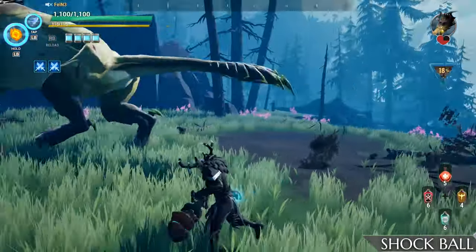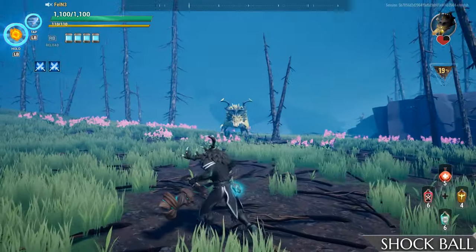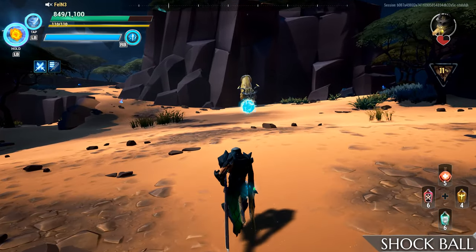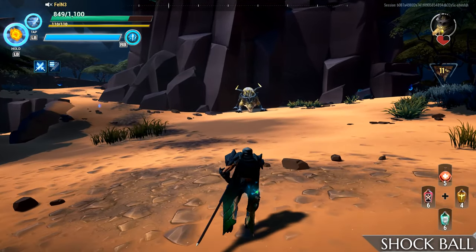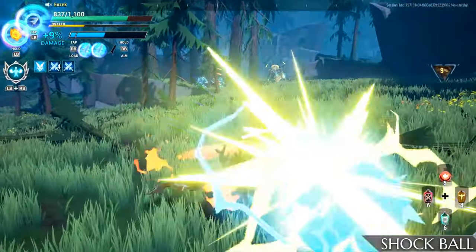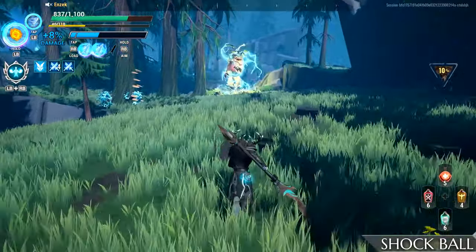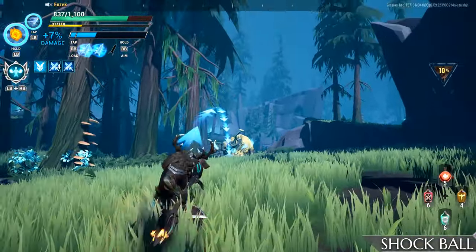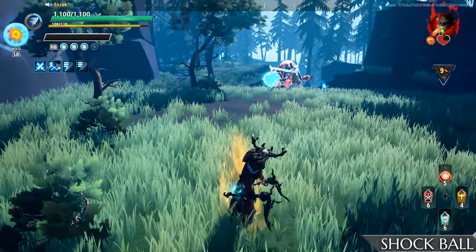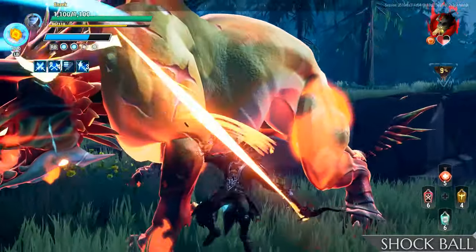Mostly used when the Behemoth has enough distance from the slayer, Stormclaw will fire a shock ball as it leaps backwards towards the slayers. This slow moving — and I mean slow moving — ball is very easy to avoid even with some minor changes in your position. But what makes this move so important is that it can be reflected back at Stormclaw, which stuns and stops the Behemoth in its tracks for a few seconds. This might put you at risk of getting hit by the ball, but the benefits are well worth the danger.